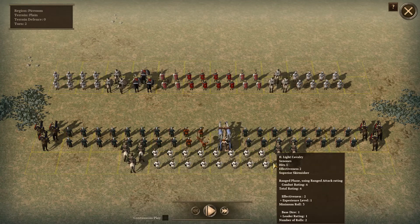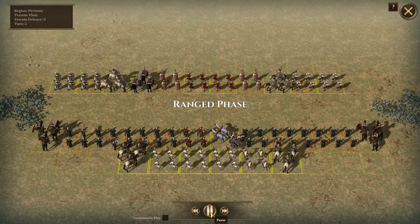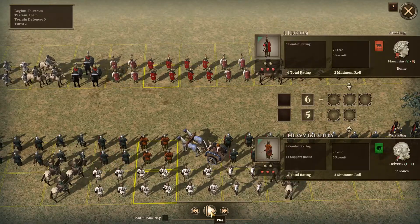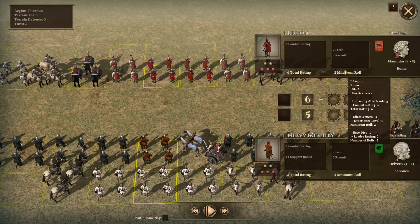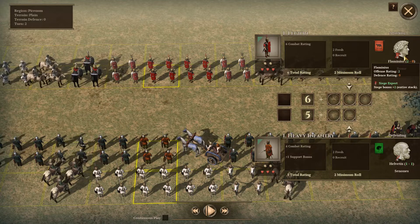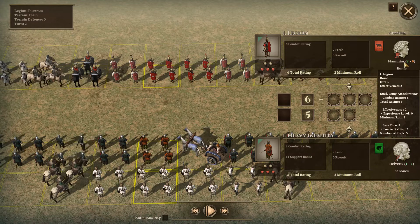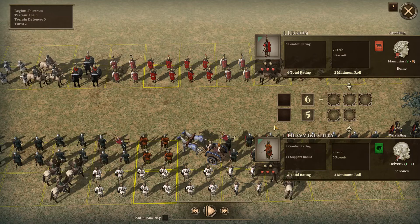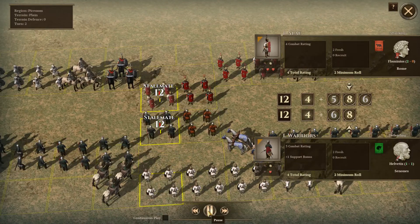The Senones also have urban militia and one extra unit for flanking movement. First comes the ranged phase - I think the Romans did slightly better. Then comes one-on-one combat with die rolls. The Romans have extra die rolls because of Flaminius and his better attack rating. My units may be below average or slightly demoralized - that may explain it.